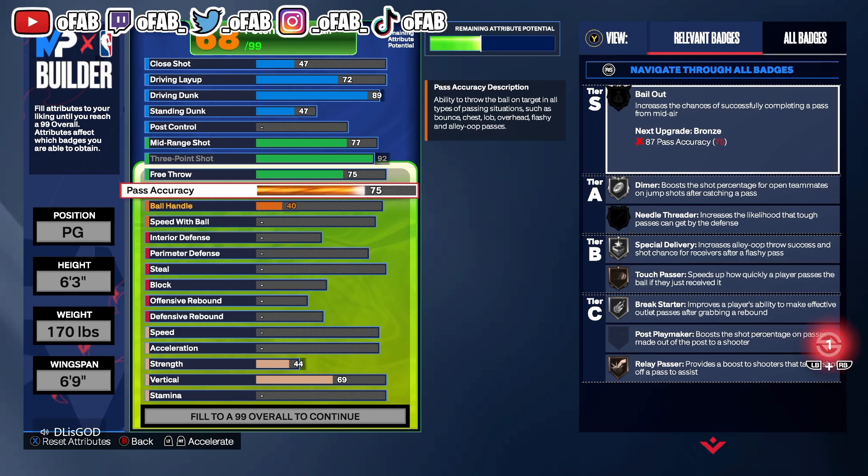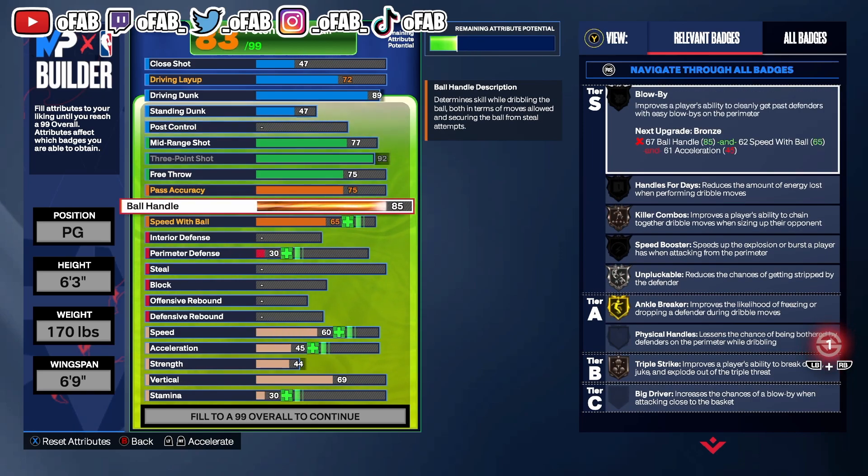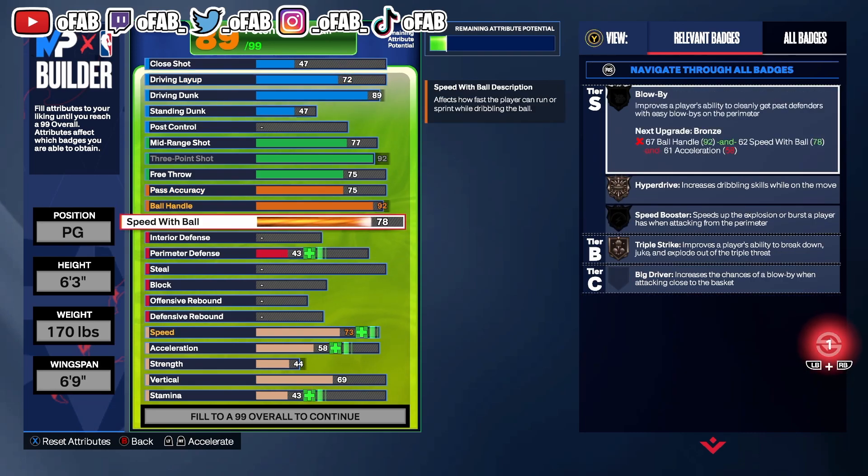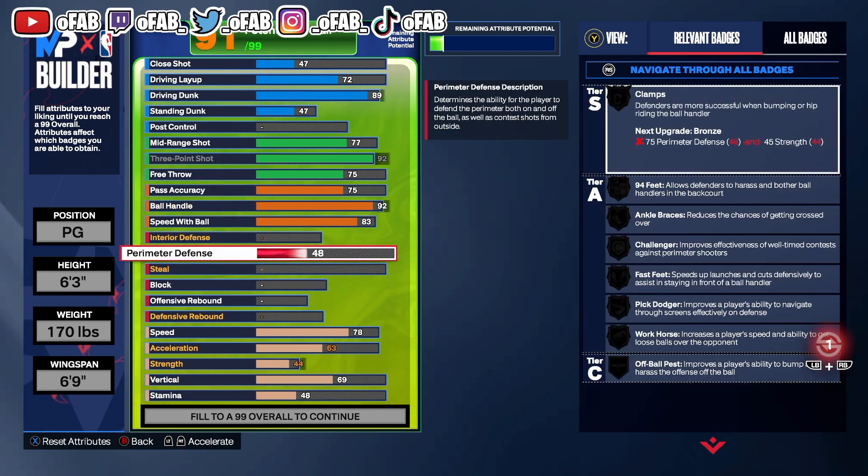You just want at least 75 pass accuracy. For ball handle he put 92 — a lot of shooting guards run 92 ball handle, I prefer 95, but he dribbles really well with 92. His speed with ball is at 83, so you can get that gold Speed Booster.